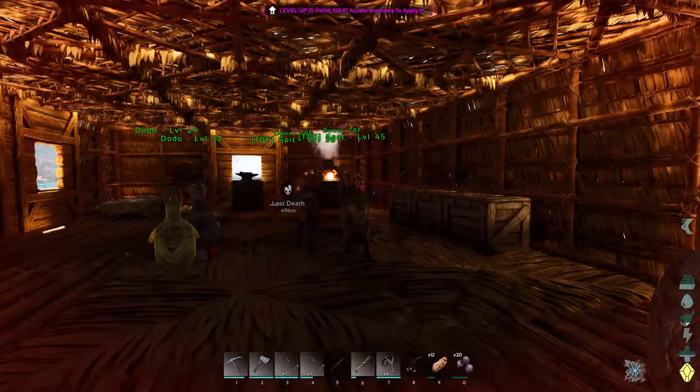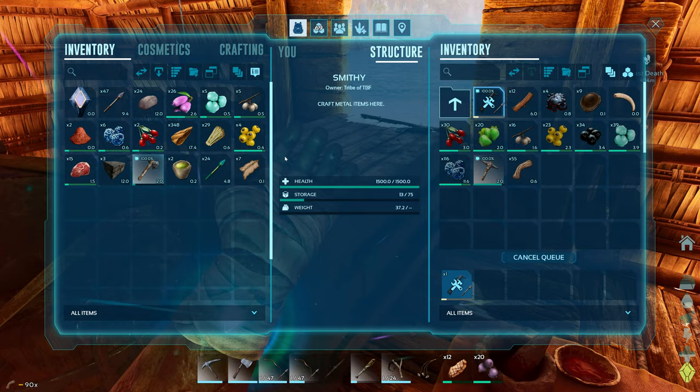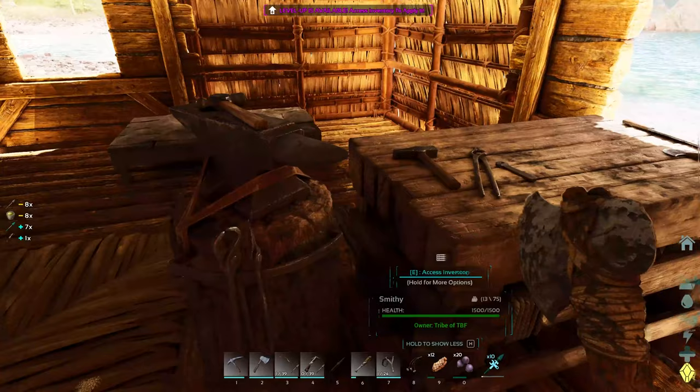We've got seven. How much do I need for a crossbow? A little bit of fiber — boom. We'll grab the rest of the narcotic. Boom, arrow, 17 more — we're rolling. First crossbow. Replace that one. Throw that back there. Let's go get busy. I'm going to throw the meat on here so I have a little bit of that when we come back.